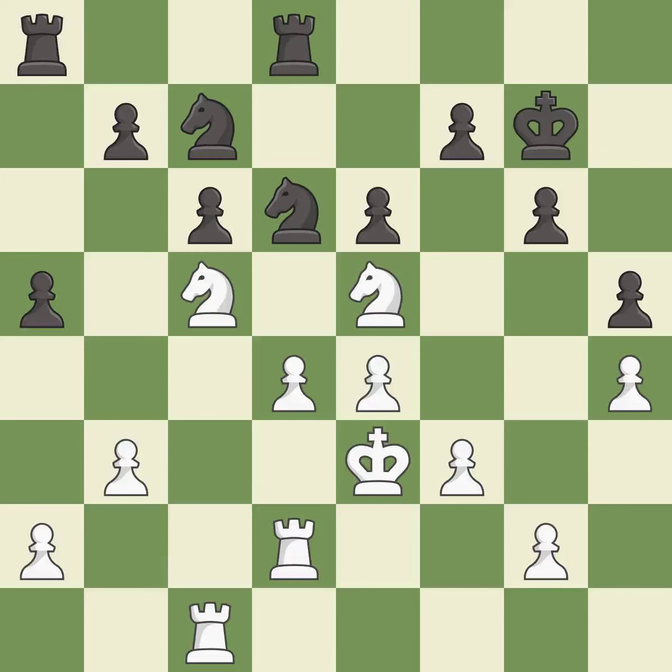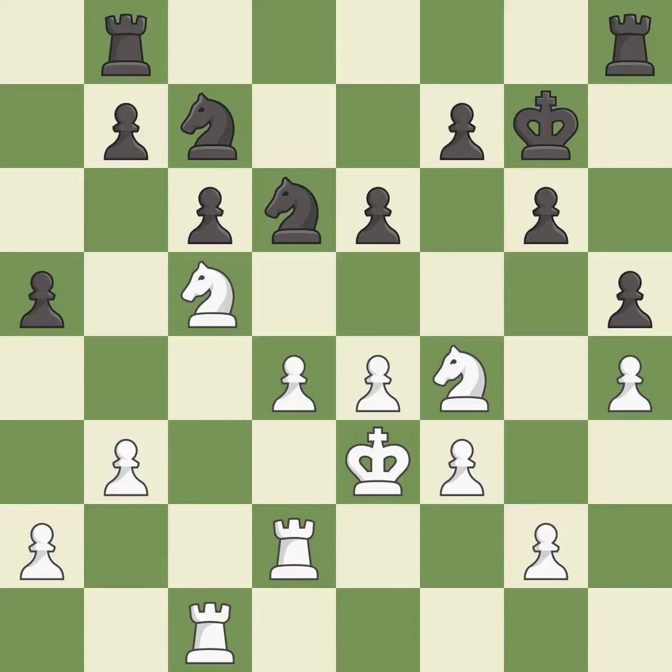The rooks can see each other now, allowing them to provide mutual defense — it is good. White still has the better position, but they lost their winning advantage — it is an inaccuracy. Black was worse off, but now they are in a losing position — it is an inaccuracy. This is a fair move — it is good. This permits the opponent to win a tempo by threatening a rook — it is an inaccuracy.